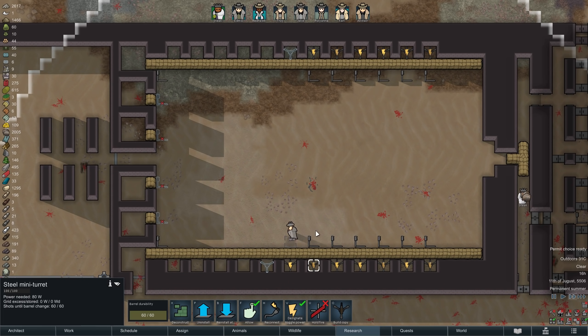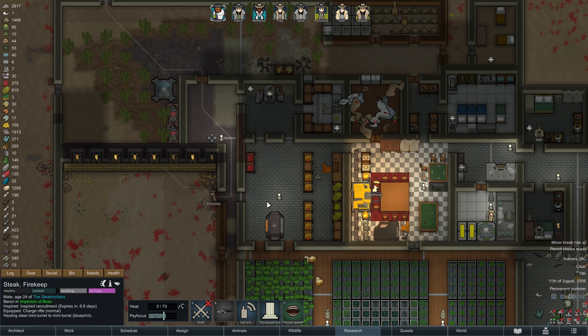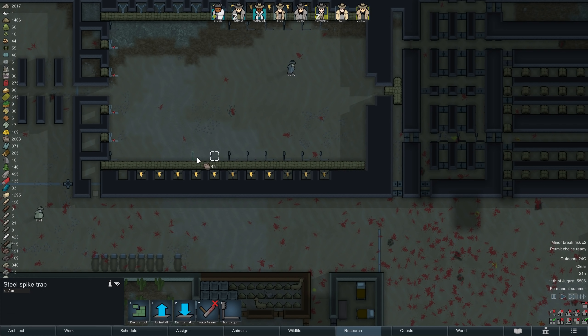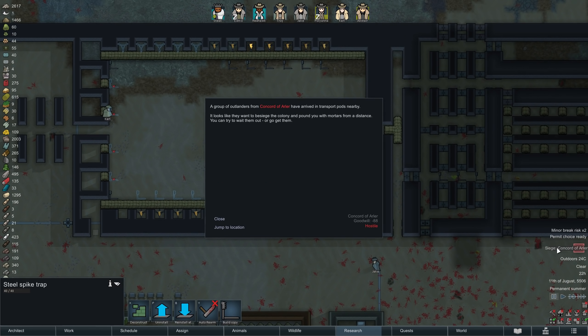Taking another look at our defenses, we have now more or less closed off the area. The only things still missing are a few more traps and turrets, but in the turrets' case we have a small reserve in the form of our old kill box, which I think we can now take apart. This allows us to very quickly fill in the new one — and just in time, as the Steakhouse is once again coming under attack.